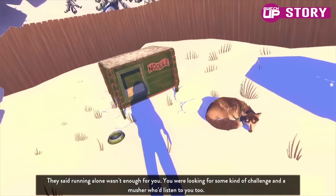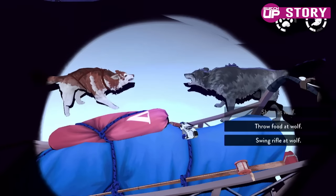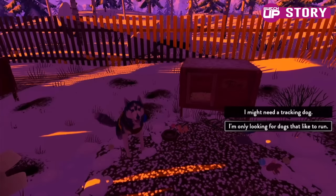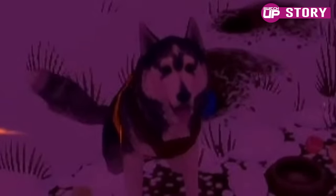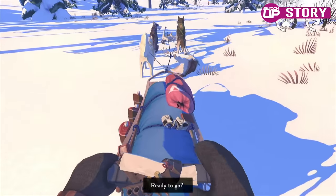The choices you make will affect the abilities of the dogs, with some able to defend you while others may have better tracking skills. But really, you just choose the ones that look the cutest — at least that was my strategy. Once you've chosen five different dogs, the adventure begins in earnest.